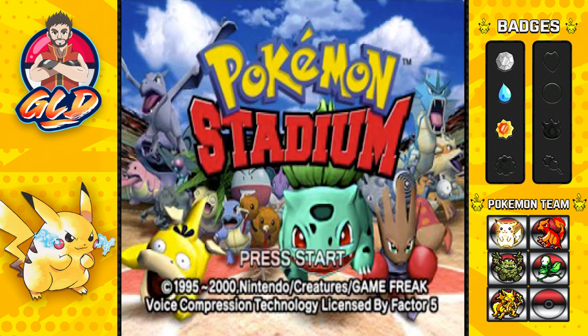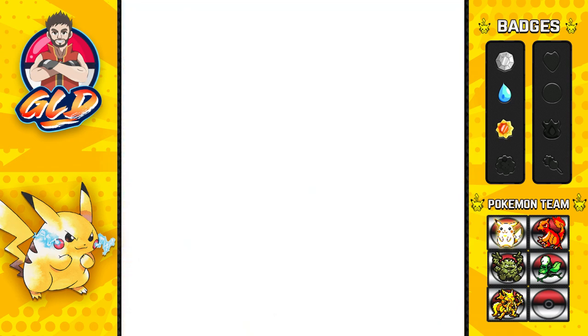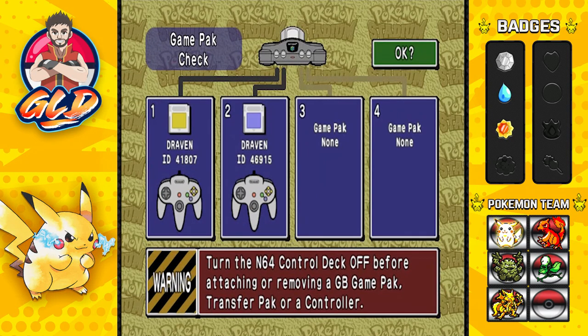What's up guys, it's me your host Draven and welcome to another episode of the Pokemon Yellow walkthrough. Here we are in Pokemon Stadium. We got the game pack - everything is in check. In the last episode we managed to evolve our Geodude into Graveler, and I said I was going to be trading some Pokemon just to get these guys to fully evolve, and that's exactly what we're going to be doing right here.